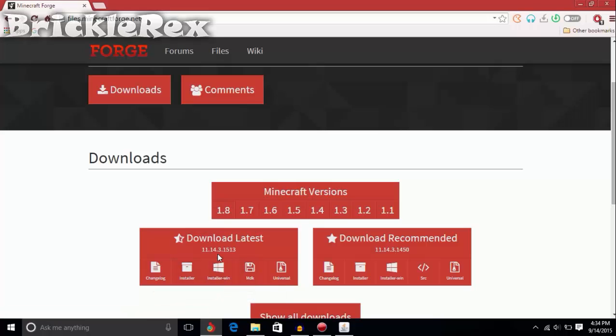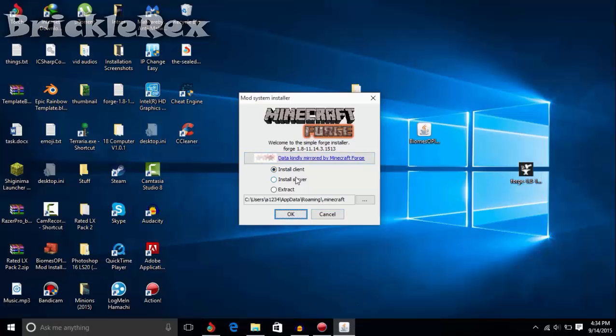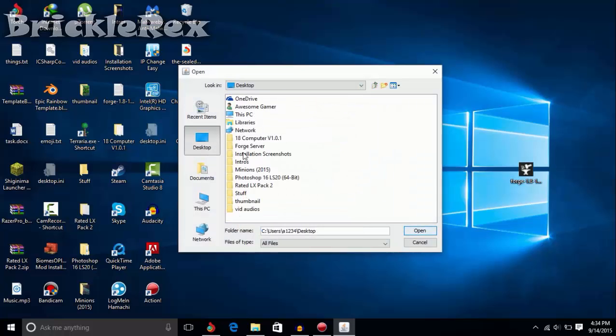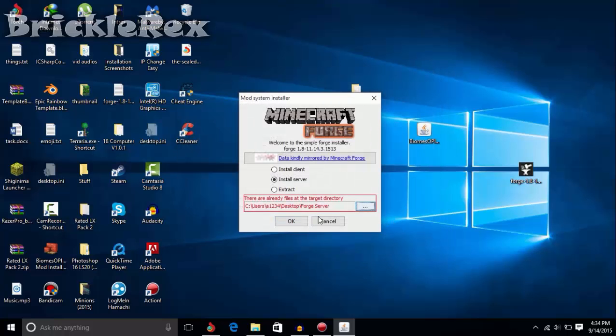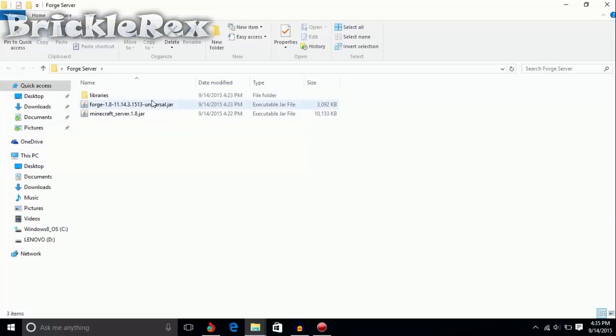Basically download the installer for Windows 8. Once you do that, open up the installer and click on 'Install Server'. Click the three dots, go to your desktop, select your full server folder, click Open. Once you do, click OK and it's going to install some files. I already have them installed for your sake.